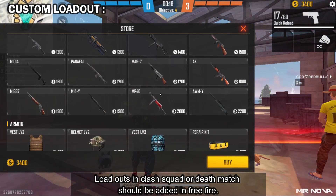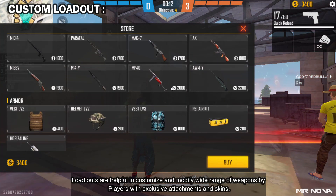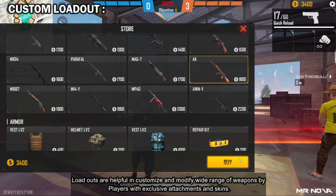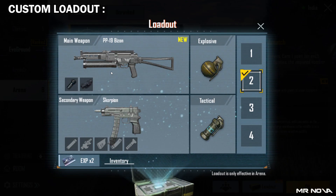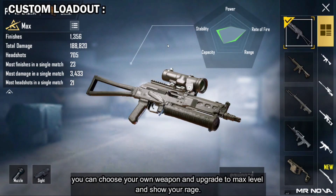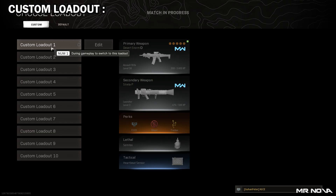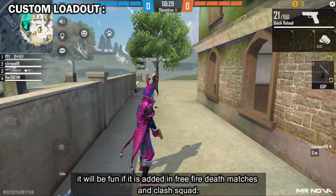Loadout — loadouts in clash squad deathmatch should be added in Free Fire. Loadouts are helpful in customizing and modifying a wide range of weapons with exclusive attachments and skins. You can choose your own weapon, upgrade it to max level, and show your power. It will be fun if added in Free Fire deathmatches and clash squads.